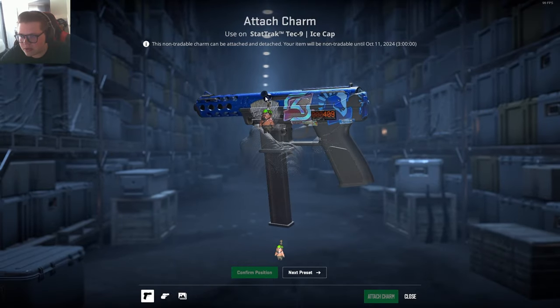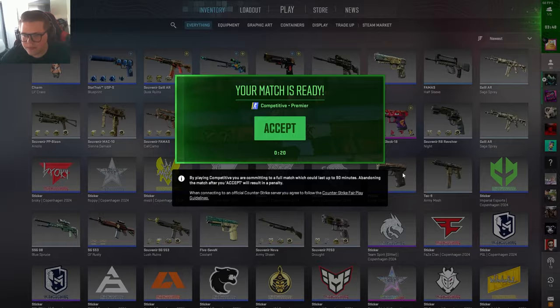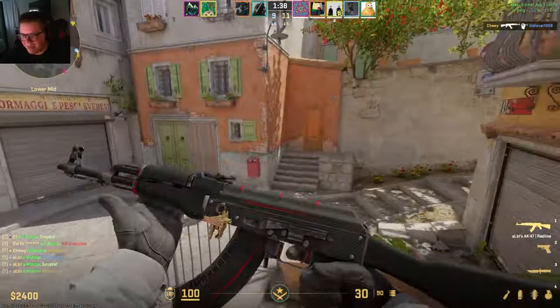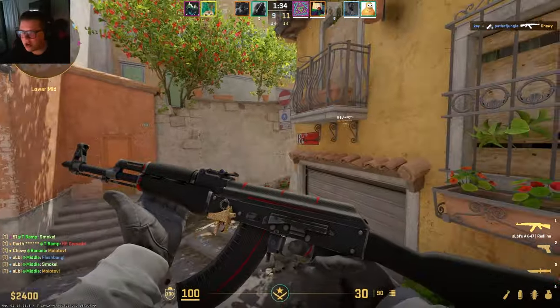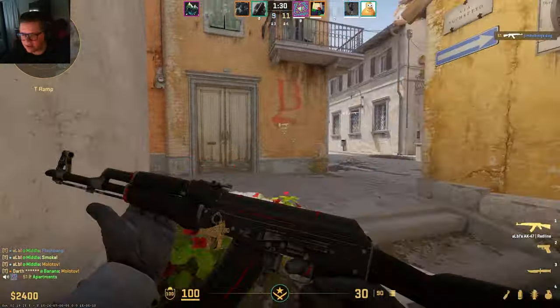Let me take a look at my actual Tech Nine. I feel like that'd actually be kind of a cool place to put it. So according to CSGO skins, only a single charm can be attached at one time — so that's good to know. Okay everybody, I'm in a quick game and I just so happen to pick this gun up. That's a cool charm. So there we go — that is the golden match.